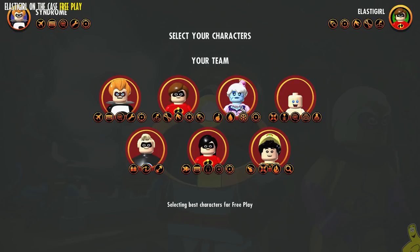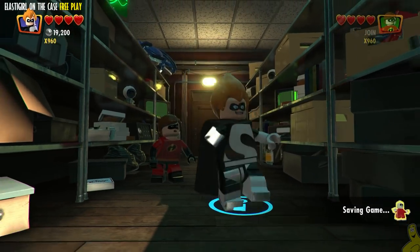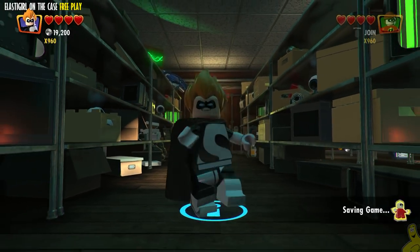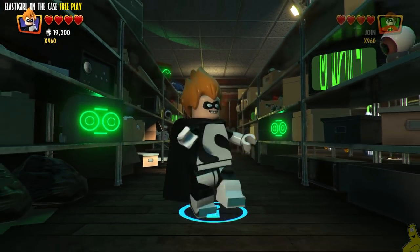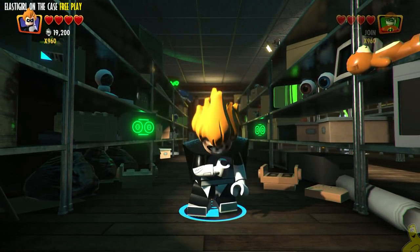You can see we've opened up our map and toggled over to level select, gone all the way into chapter four, Elastigirl on the Case. You can pick whoever you like as we'll have access to all the characters unlocked thus far. We've removed all the cut scenes and sped this video up ever so slightly, making this tiptoe scene a little less painful.